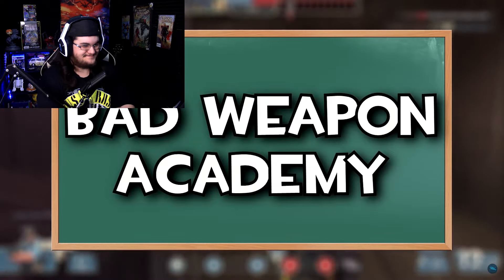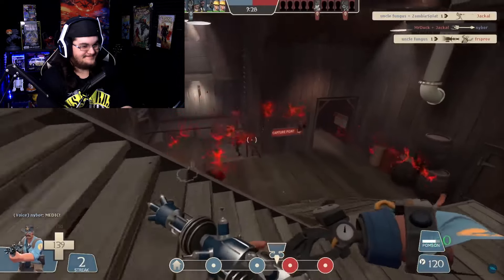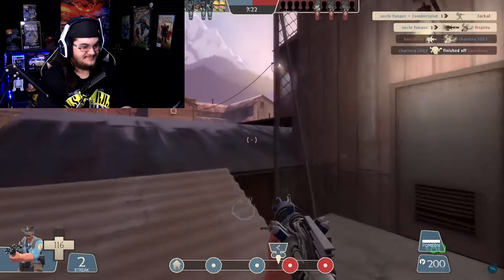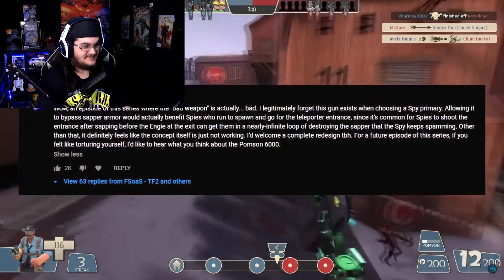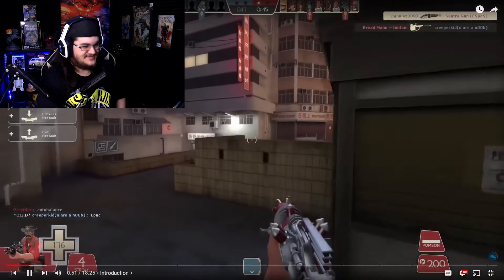Let's take a look at the worst weapons TF2 has to offer, and I'll show you how to best utilize them. Today, we're gonna be looking at what can be considered Engineer's only bad weapon — the Pompsen 6000. I think this might be the most requested episode so far. And when some no-name YouTuber Engineer main suggested I take a look... Uncle Dane commented. This is just awesome to see, man.